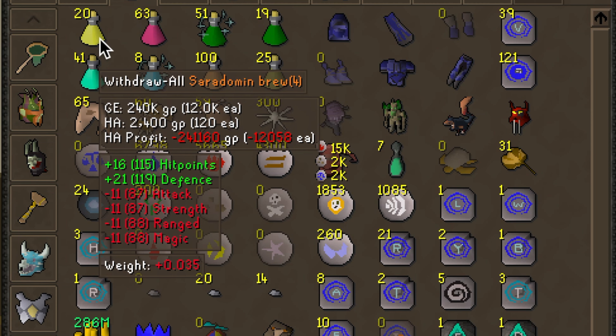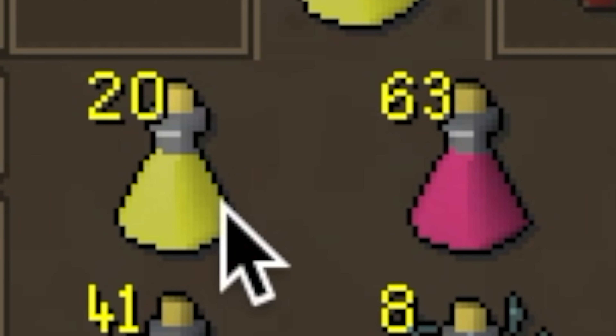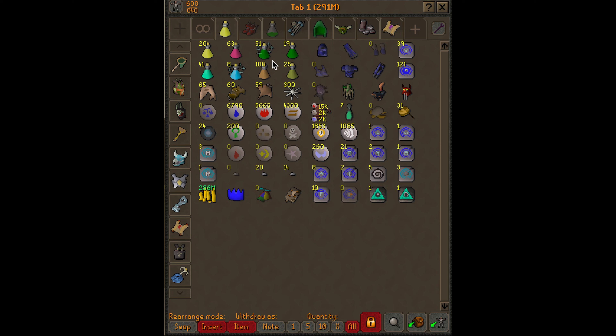A Restore acts as a prayer potion but also restores any stats that were lowered. These are used to save inventory spots whenever you're bossing or you need food — say you're at God Wars Dungeon. It just saves you spots from taking food. I keep all of my potions here. These are combat potions and stamina potions, which will help you run.